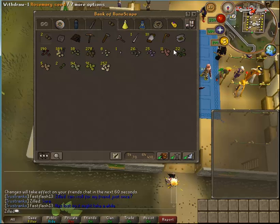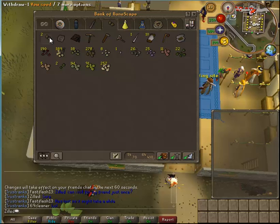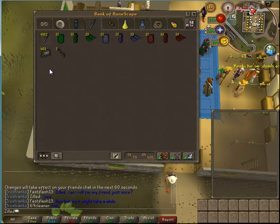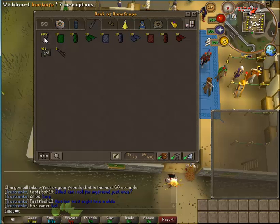Seed/farming tab, semi Herblore — got two U-seeds right here, not sure how much they're worth. Ranging tab: got some of my dice bags here. Bolt racks — got those in a dice. By the way, these things that I can't use, they're all from dices — the seeds, the U-seeds, dark bows, all these knives — all diced.